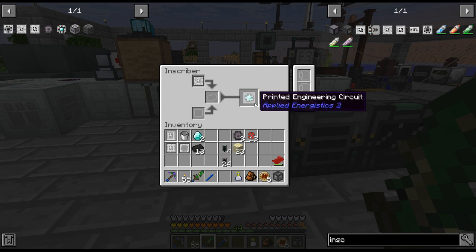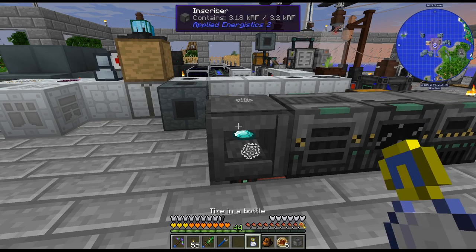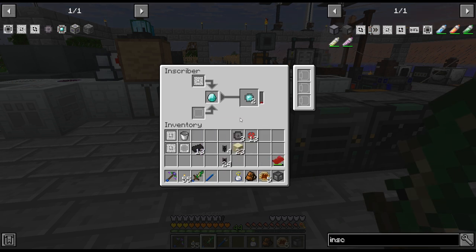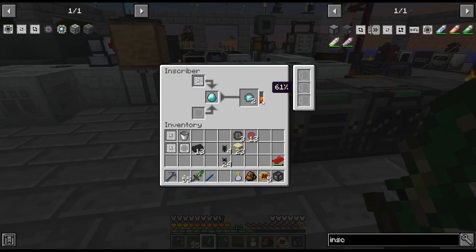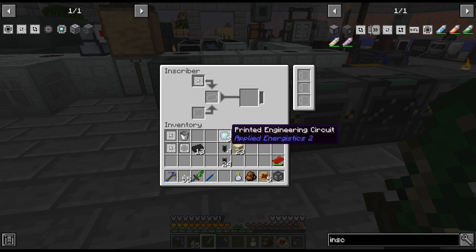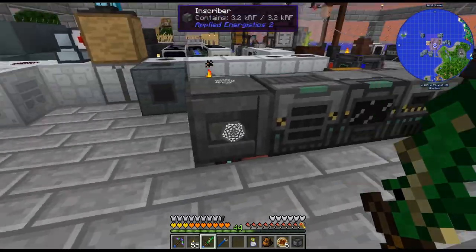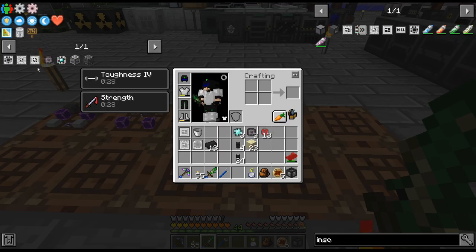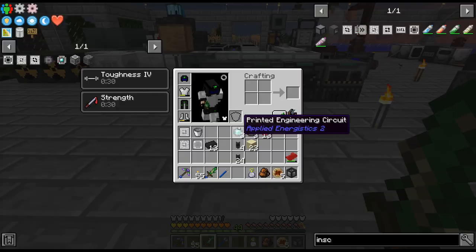At least we can accelerate this stuff, but not being able to put more than one in here is pretty annoying. Even though I'm tick-accelerating it... that's right, AE stuff works not on normal ticks - you can't speed AE stuff up. It does something that's not normal ticks, now that I'm thinking about that.